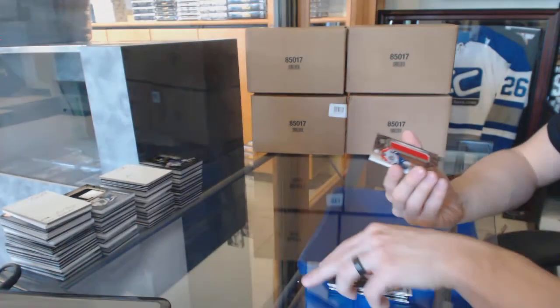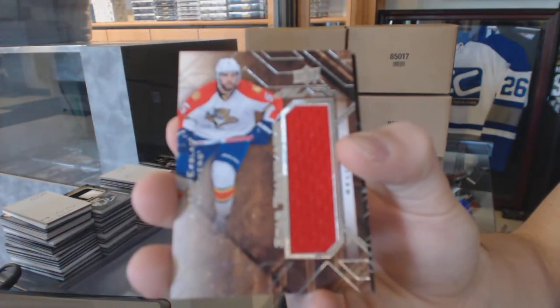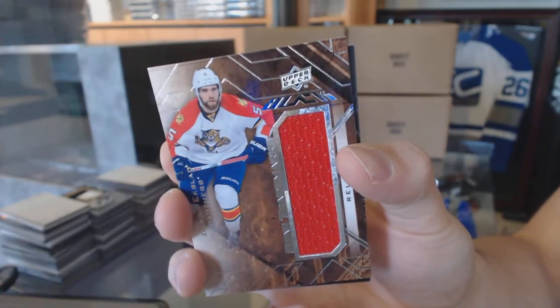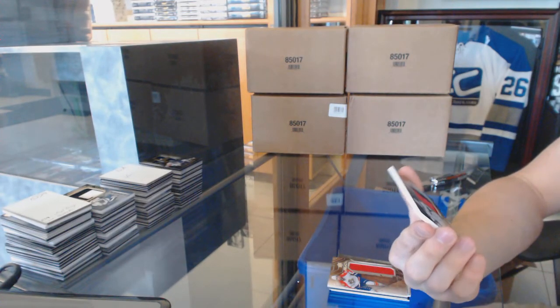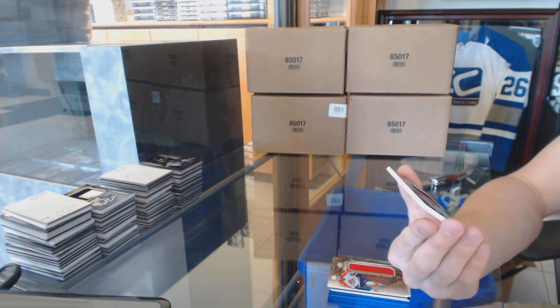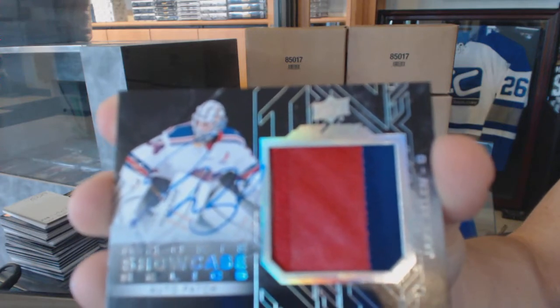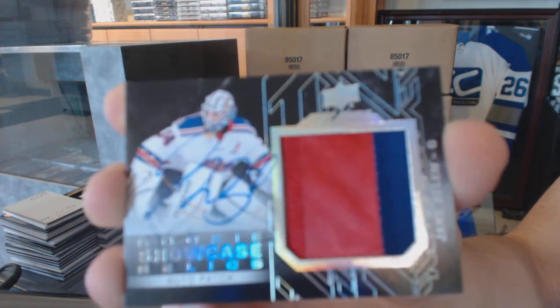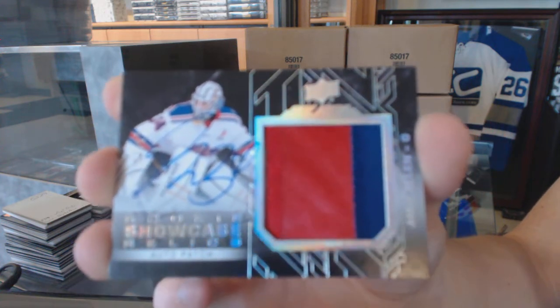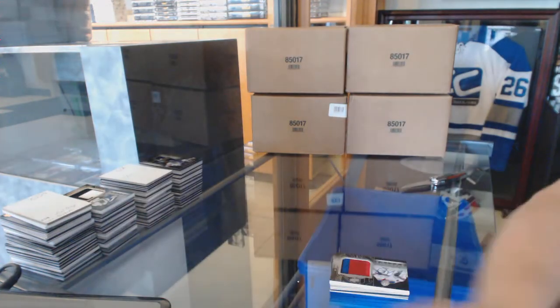We've got a star trademarks Jersey, Aaron Ekblad. And we've got a rookie showcase relics patch and auto number 13 of 15, Jake Allen — rookie showcase patch and auto 13 of 15. So there we go.